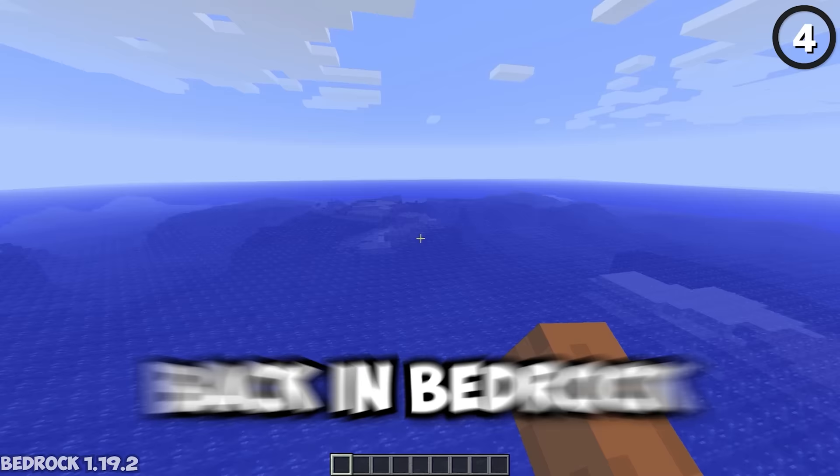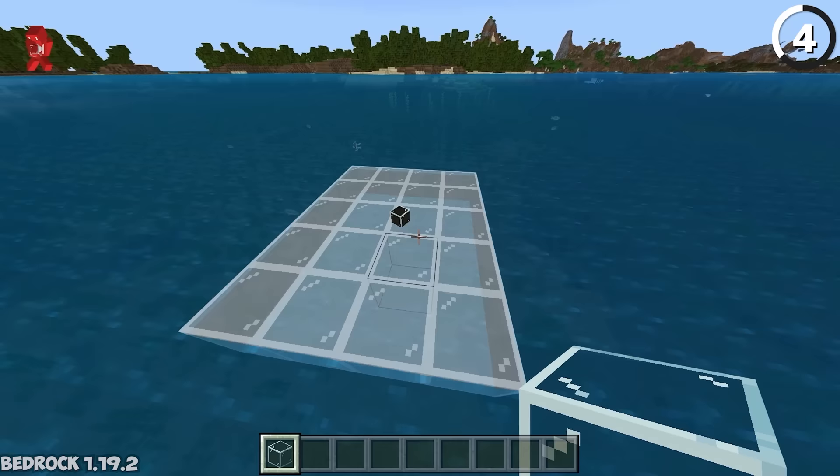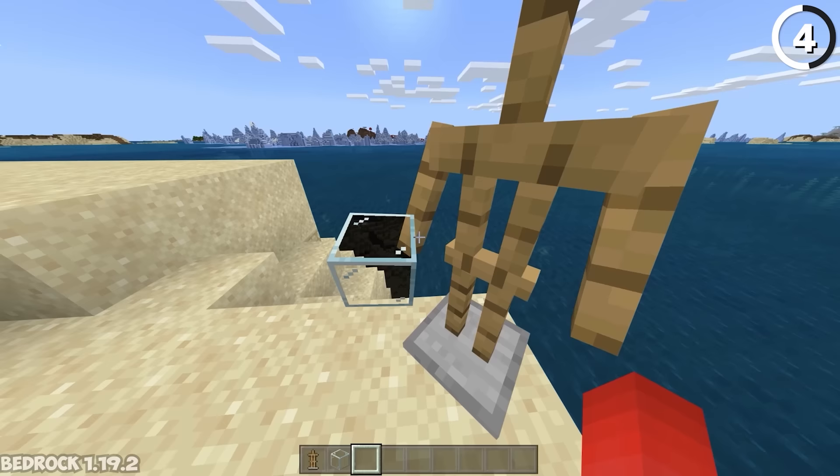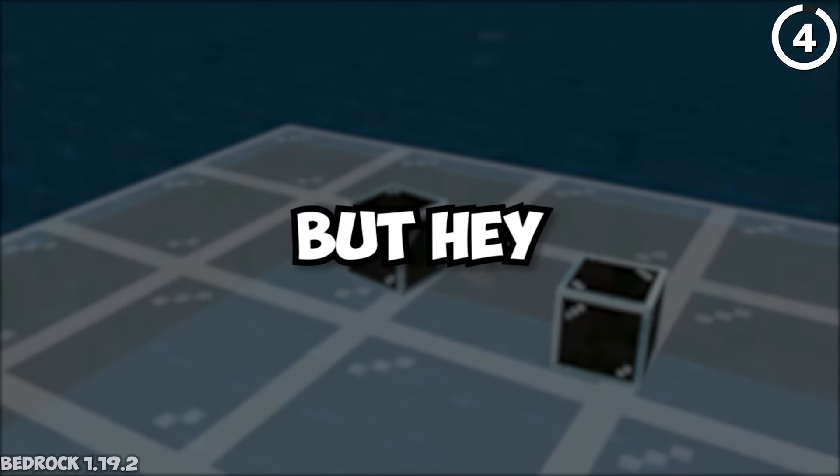Back in Bedrock 1.19.2, if you placed a block in the middle of water and then threw regular glass on top of it, looking through that glass item would render the water behind it as completely transparent. The same happened if you had an armor stand hold a glass block. When Mojang tried to make the block transparent, they may have gone a little too far — but it's handy for finding buried treasure.